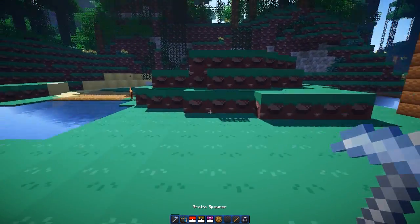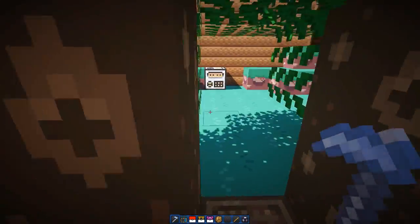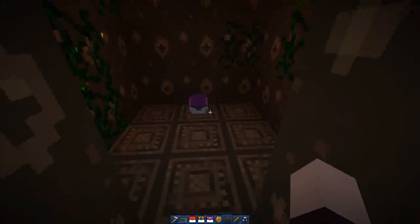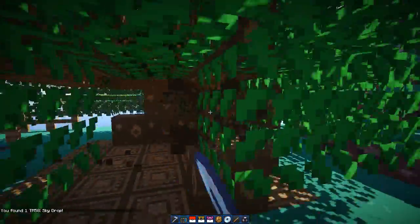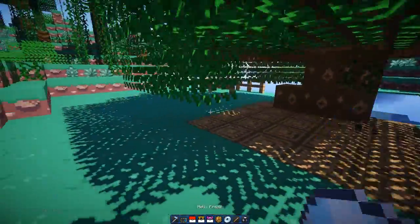The next thing is the Grotto spawners — pretty much self-explanatory. You hit it and you're inside one of these structures. It's a nice little way of hiding cool loot like Master Balls. That's just a cool map-making feature — you would have seen it if you caught the Pixel Island series.